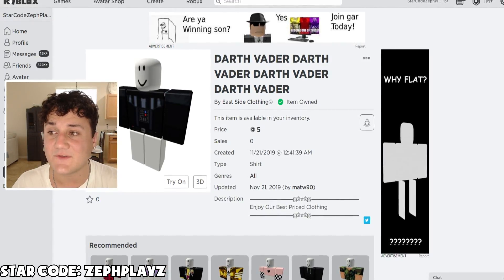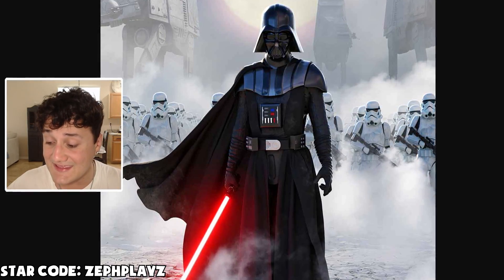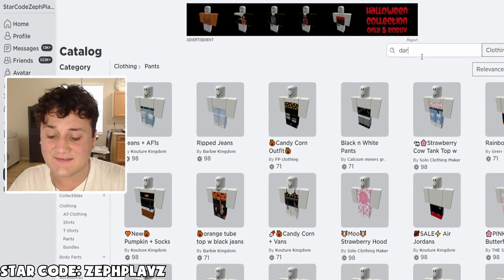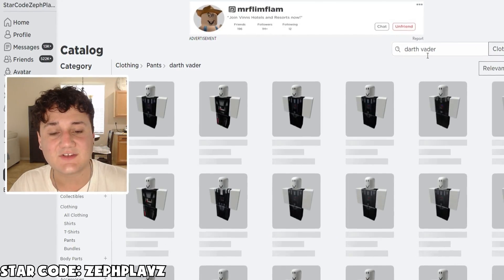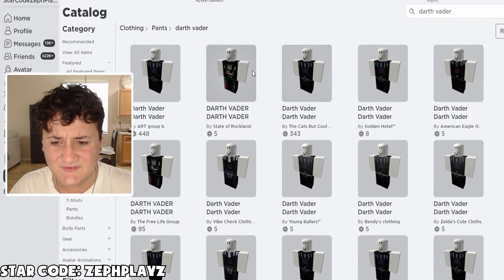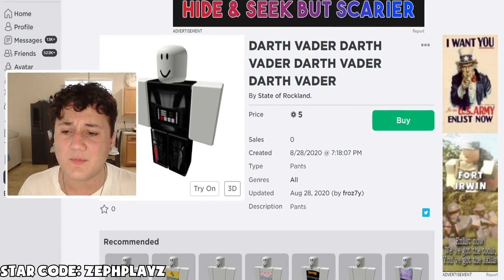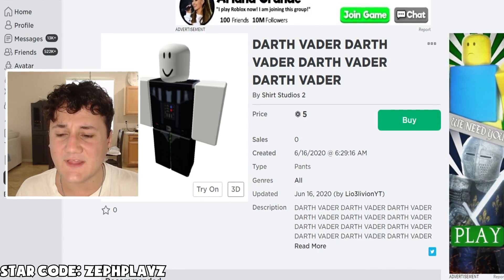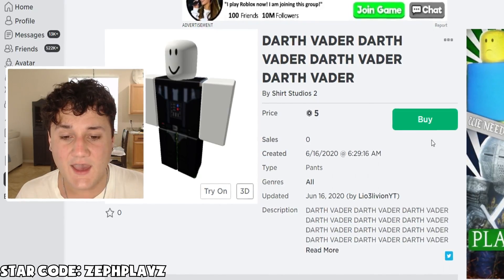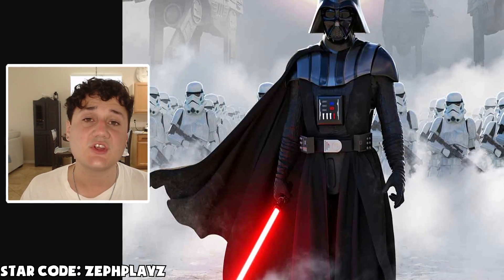Now what we got to do is find the pants. It shouldn't be too hard to find the pants because it was just so easy to find the shirt. So let's go back to clothing and go to pants. I'm going to type in Darth Vader in the search box — and oh, we get a few different options here. We actually get one with a lightsaber, but we also get one without it. I think we probably want one without the lightsaber just because we're going to find a lightsaber accessory. So we're definitely going to get this one.